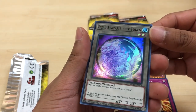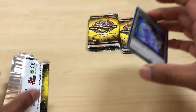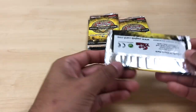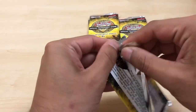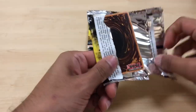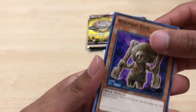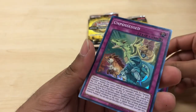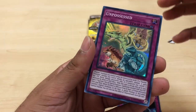We have a Dual Avatar Spirit Token for our Super Rare for our first pack. We have Weeping Idol, the Phantom Knights of Shade Brigadine, and Unpossessed for our Super Rare — nice card, staple for the Spirit Charmers deck.